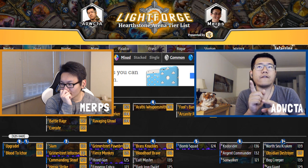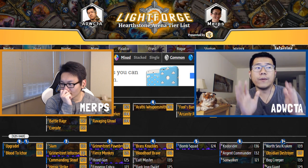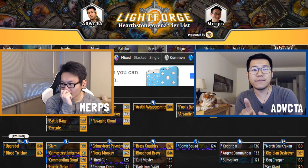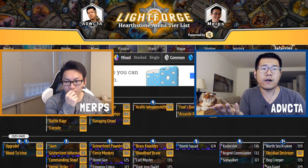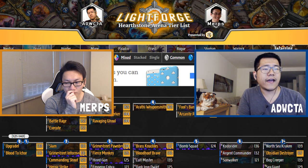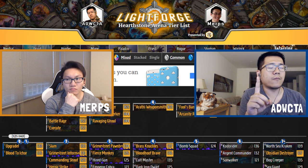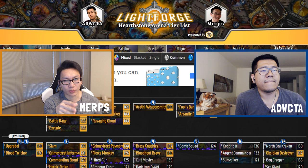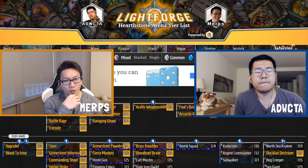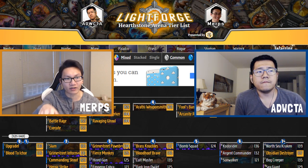Epics were offered at 0.7 as much as rares and commons in 7.1, but in Un'Goro it will be 0.5 — so your epic offering rate is actually going down, which is a good thing because you had a little too many epics and they all kind of sucked in 7.1. Legendary rates have been bumped up to around 0.25 compared to a class minion at 1. Before this, you got almost one legendary per draft, and in Un'Goro it's basically the same — just a little bit more.